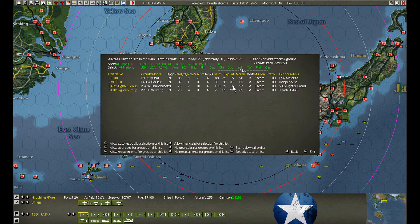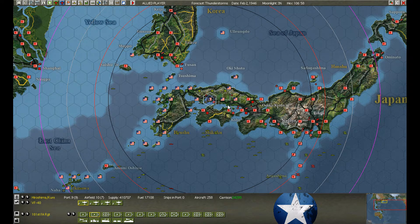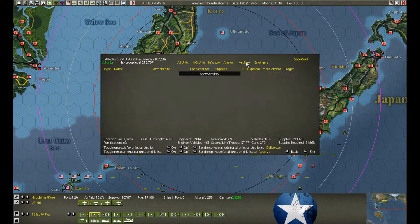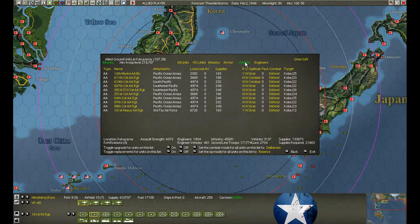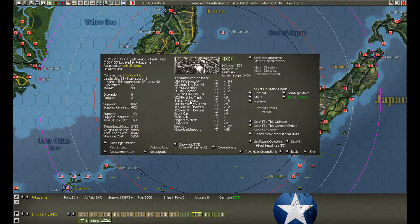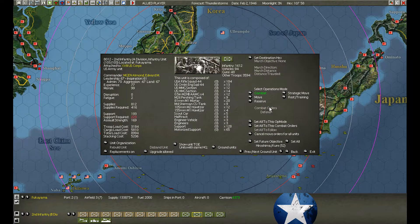The fighters defended Hiroshima well yesterday — they did okay, scored a couple hundred. At Fukuyama, the important part: the division upgraded. So we turn off the upgrade. This one is now in rest, and we can rebuild everybody. Fantastic!